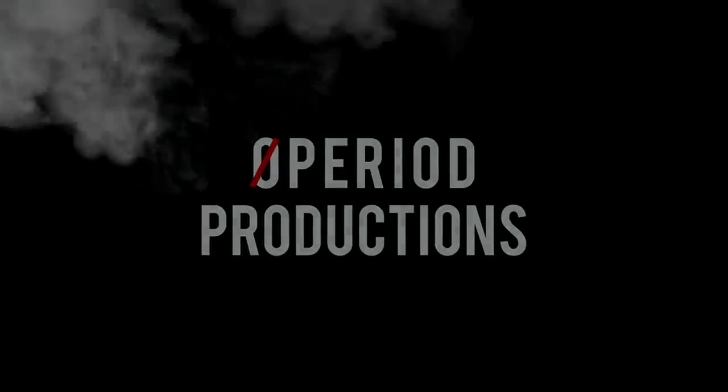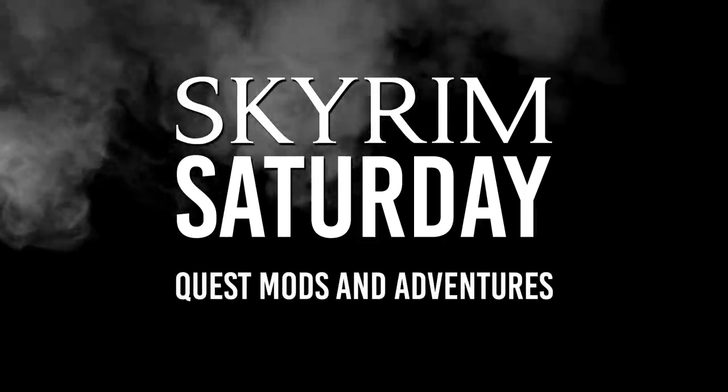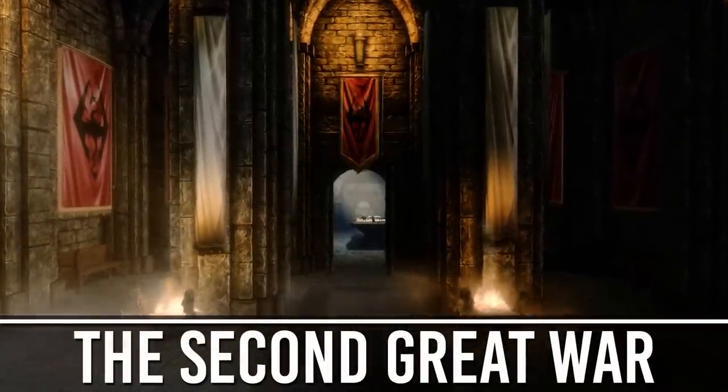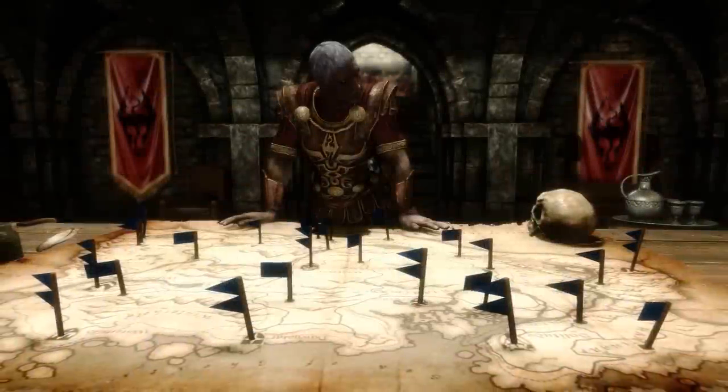Hi guys, George here from Zero Paper Productions and welcome to Skyrim Saturday. Today we're taking a look at the Second Great War by Reith. Following the First Great War, which led to the signing of the White Gold Concordate between the Empire and Aldmeri Dominion, the Second Great War looks to put an end to the ever-growing conflict, at least in Skyrim.